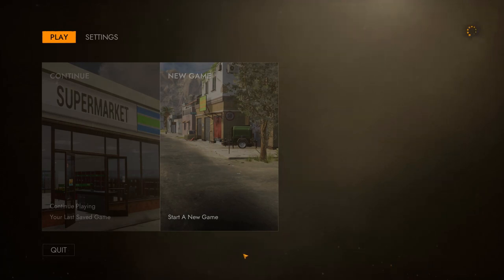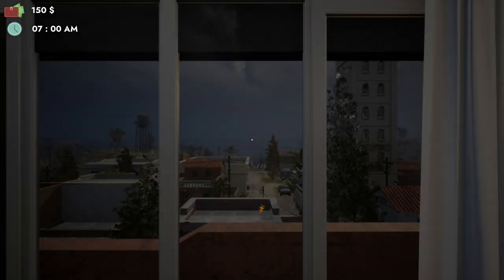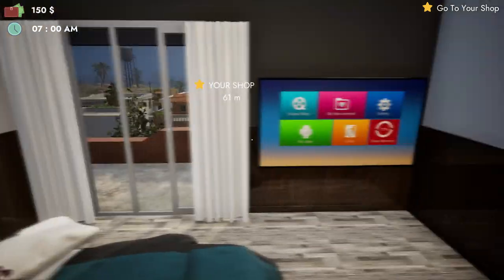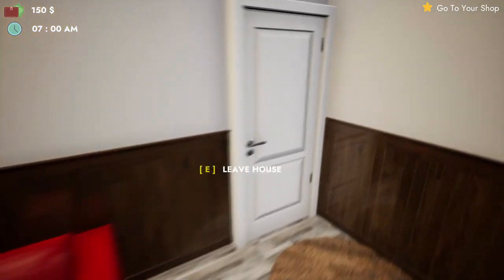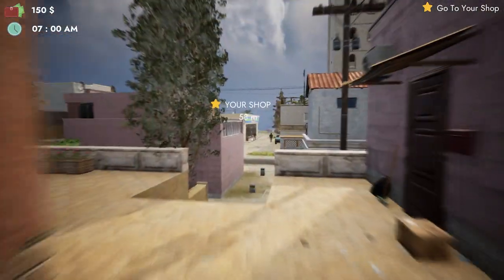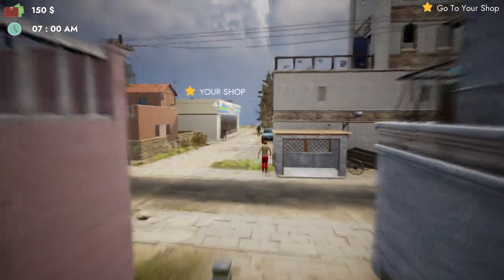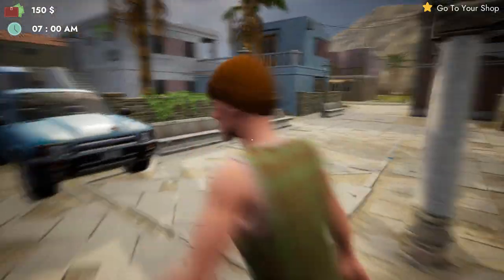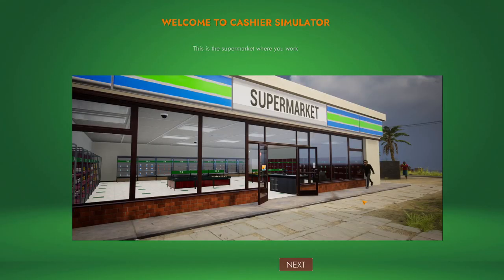Hi, what's up guys! Today we are playing a game called Cashier Simulator, and we are the cashier. Let's begin — this is our room and we have to leave our house to go to work. Our shop is right there. Is it our shop? Does it mean I am the shop owner? Hey mate, what's up, coming to my shop!